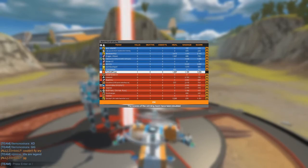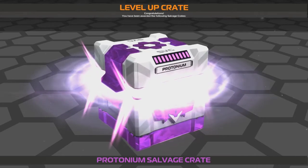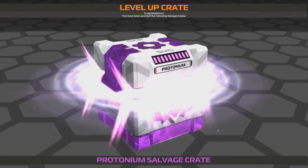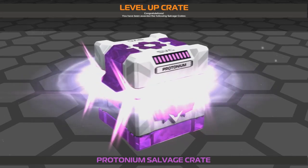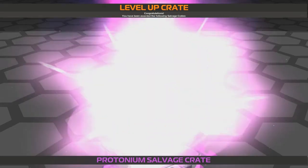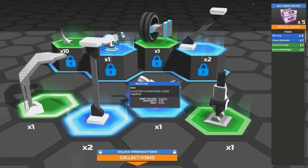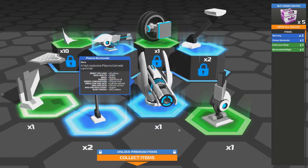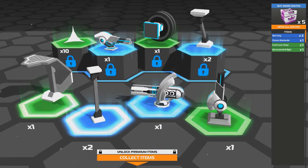Looks like I did some good healing for the team. Not too good of damage, but I don't think I had that great of weapons. The score was third place for the team — not bad, I'll take it. I think we did level up as well, so that's pretty cool. I thought they got rid of the crates, but maybe they reversed that update, because I really did not like that update. I just feel like the crates are a little bit more fun to open up. Let's go ahead and open this up and see what we get — looks like some armor bits, some more long rods, a plasma bombarder, and another front laser wasp.